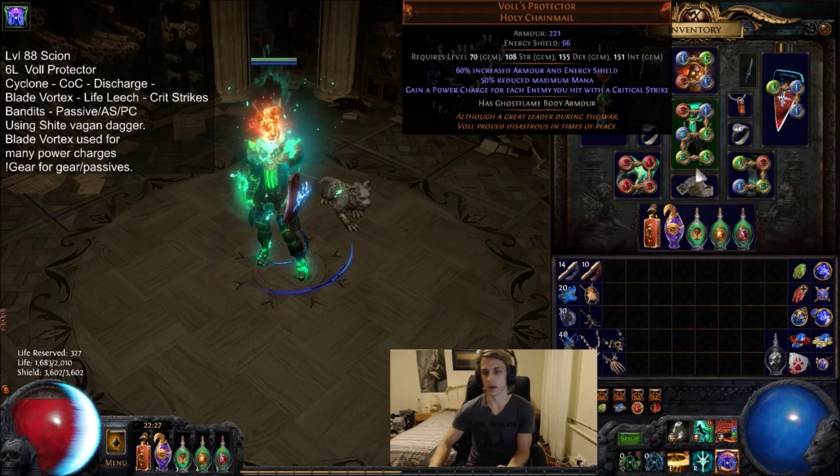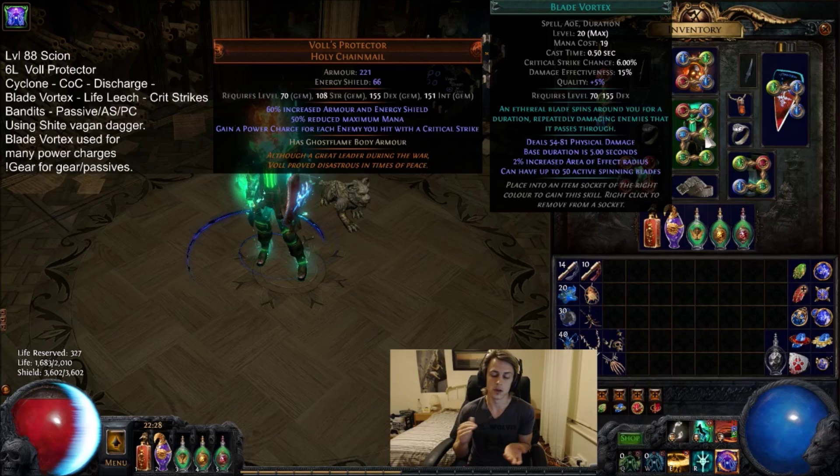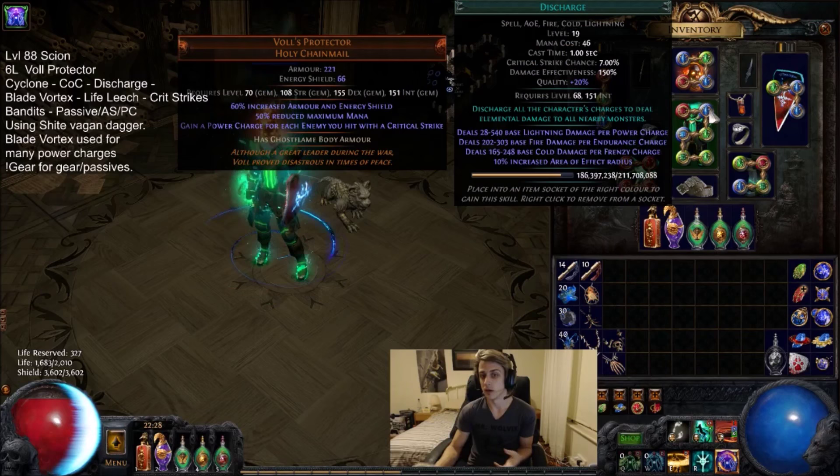Here's Blade Vortex. As I mentioned in the video, what it does is stack up, and every single time it crits you're going to be getting a power charge. When it starts stacking up beyond 5 stacks — you're getting to the 5-10 stack range, which is what you'll usually be at — every single rotation is pretty much going to give you max power charges. So every time your Cast on Crit actually triggers, your Discharge will be going for 7 power charges, which just overshadows any other spell in the game by far. That is the strength of the build and why you build entirely around Discharge.